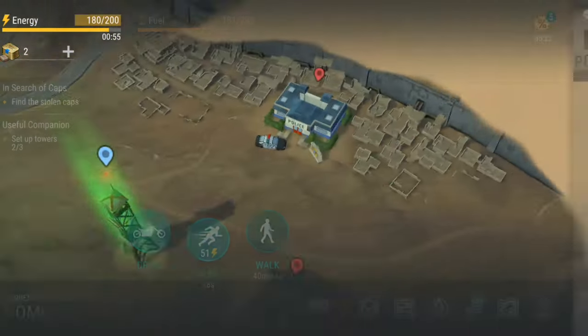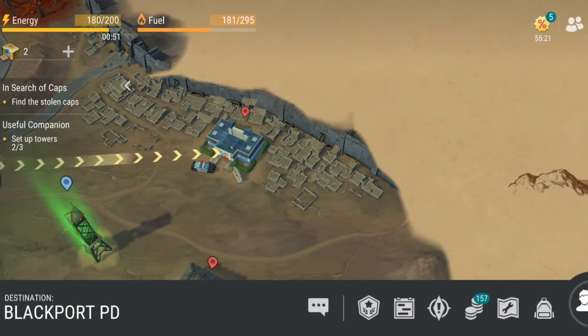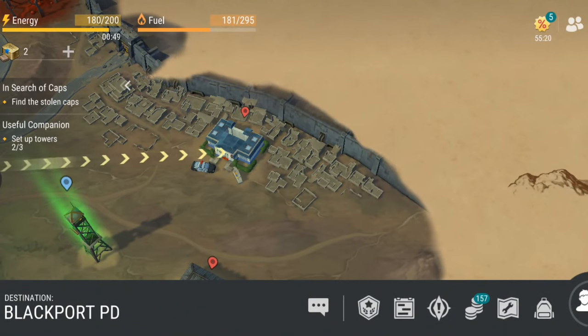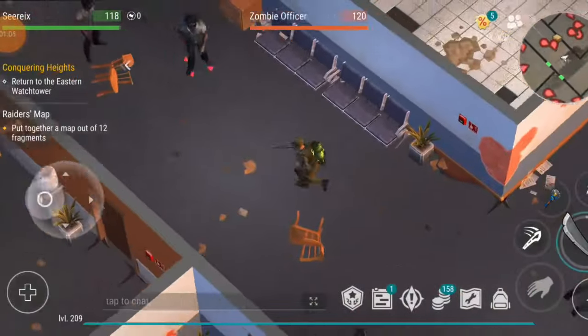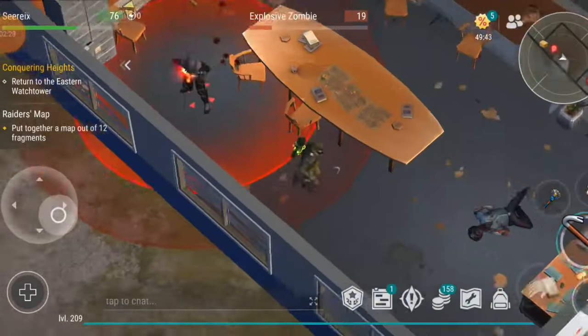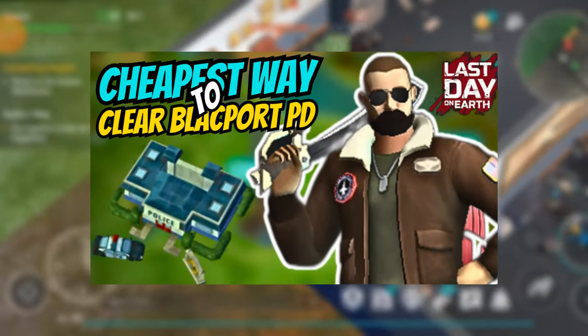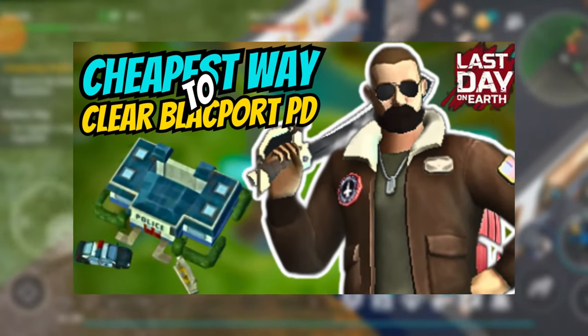The police department is a permanent location situated east on the global map, requiring 51 energy to travel to and resetting every 72 hours. This is a challenging location to clear, especially for beginners, as it contains enemies such as brawlers, angry chompers, explosives, and riot zombies. I highly recommend watching my video to learn the cheapest way to clear the police department.